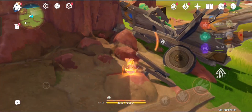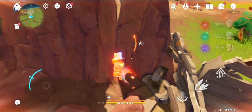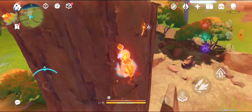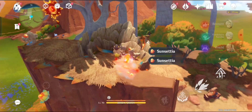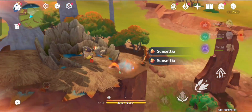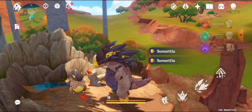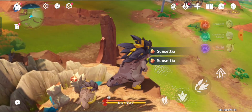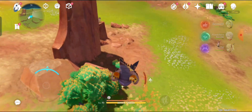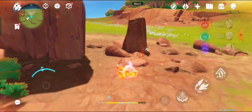Use this saurian pet. You can see there's only one baby saurian. Now we have to find two more saurian babies. Here you can see the saurian baby standing on the rock.